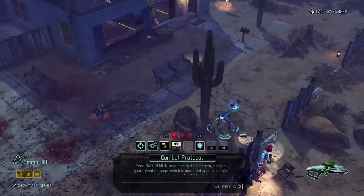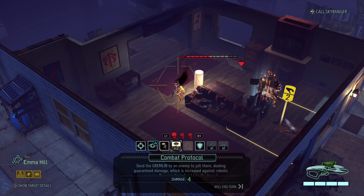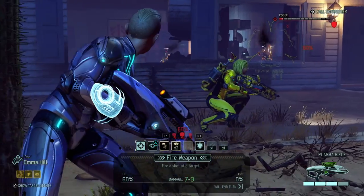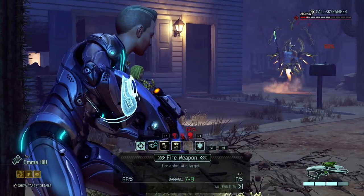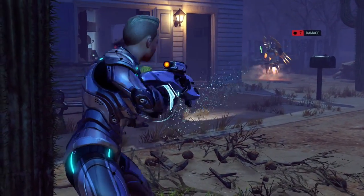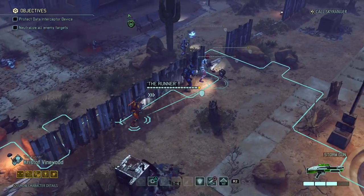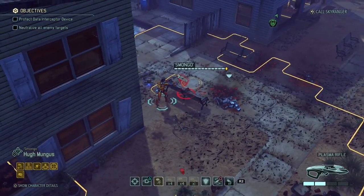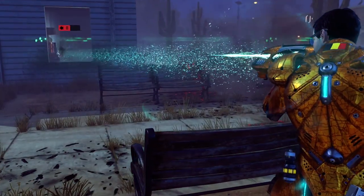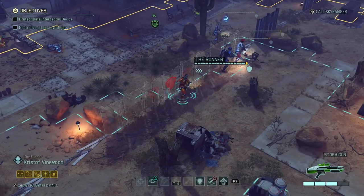Emma could technically shock the Codexes, but apparently that doesn't increase the damage for some reason. So I might just fire at the Archon. Seven solid damage on that Archon. And then Hugh has a shot at the Codex - eight damage, straight in the face. But he can't split normally because of the disorientation.